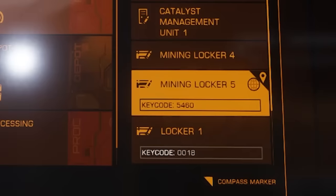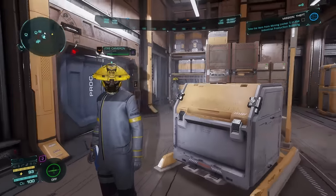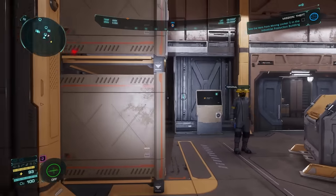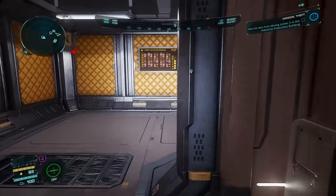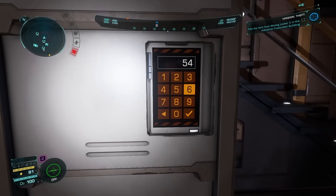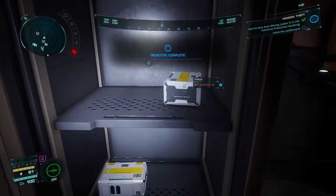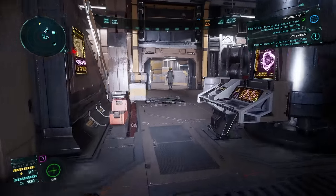Got the key code — 5, 4, 6, 0. Can I help you? No, you can't help me. I'm just here, dude. Ignore me. I'm just doing business. I just need to access mining locker five for undisclosed reasons. 5, 4, 6, 0. I've stolen. I'm a thief. Now I've got to get the hell out of here.